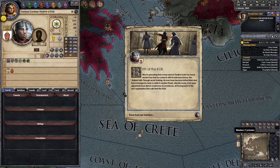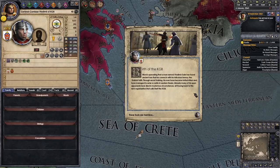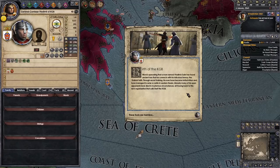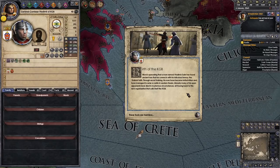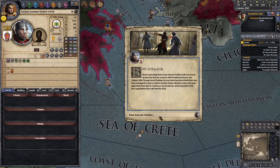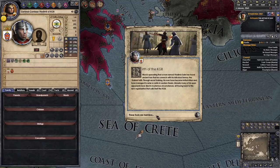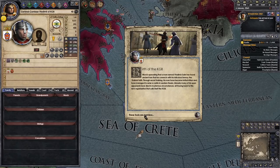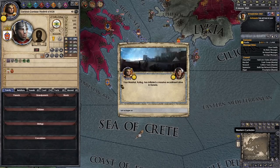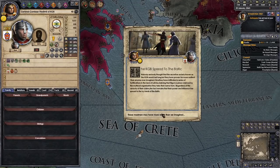General Commissar Vladimir of the KGB — the Stalinists, right? Very cool. A man named Vladimir Stalin has founded the ancient law connecting his ridiculous heresy, the Stalinist faith. Through secret training, his men have become lethal killers and managed to siege a castle in Western Russia. So that's somewhat akin, I guess, to the assassins from the base game, or the men in black from the traditional After the End mod. We'll have to see what mechanics these guys get access to — they may have more reach than we imagined.